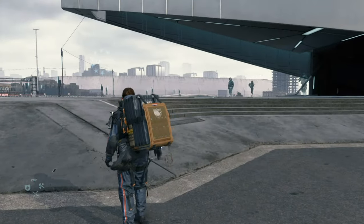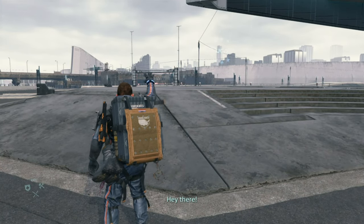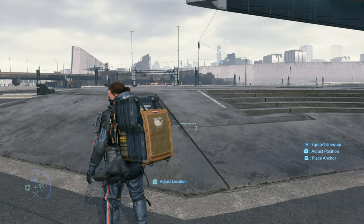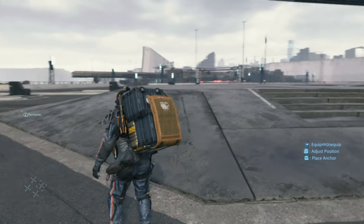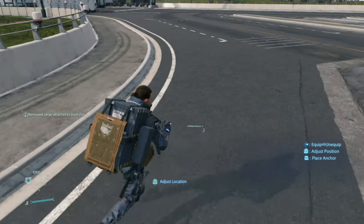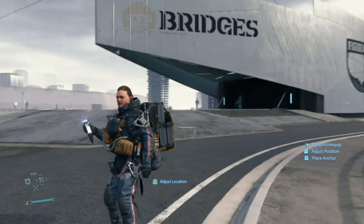This is on Episode 2. Once you come out of your private room, press up on the d-pad, select where your mask is, and change your footwear. That's pretty much it — you will get this trophy on Episode 2 once you come out of the private room. It's as easy as that.